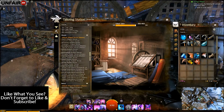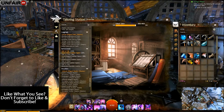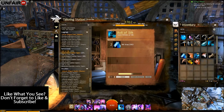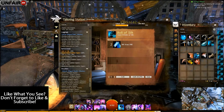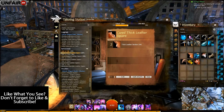The first step is to scroll down to the refinement tab and create 63 bolts of silk. With that done, create 25 cured thick leather squares.